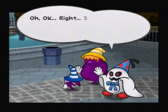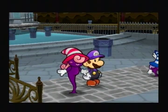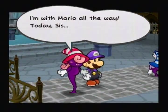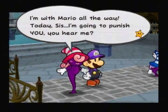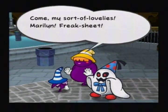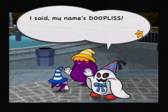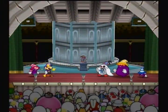'Is this routine with you guys?' I'm with Mario all the way. Today, sis, I'm going to punish you, you hear me? 'Come, my sort of lovelies. Marilyn, Phoebe... Freak in a sheet!' I miss her. Gah! I said my name's Dupless! Yes! The Shadow Sirens and Freak in a Sheet. 'Alright, my kind of lovelies. This time we take out Mario and his student squad for good. If I catch you slacking, we'll be in for incredible punishment coming tomorrow.'